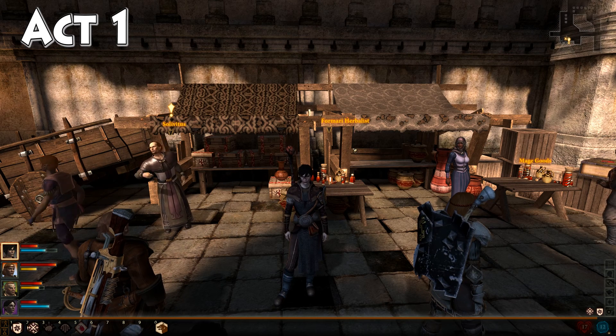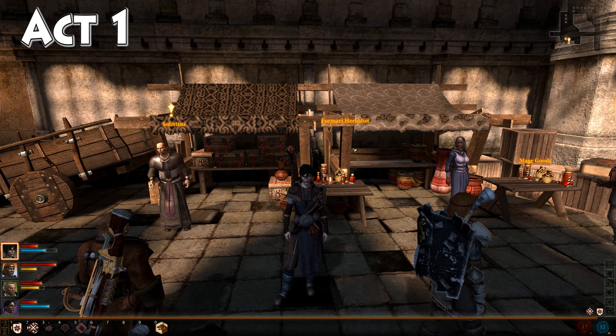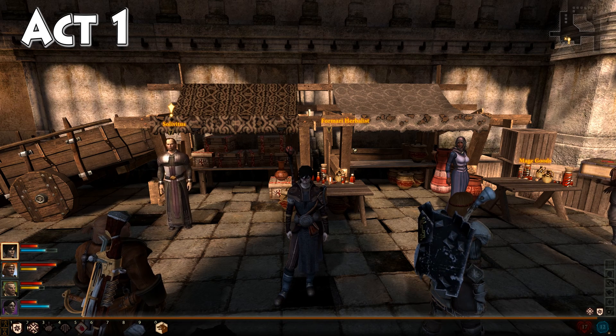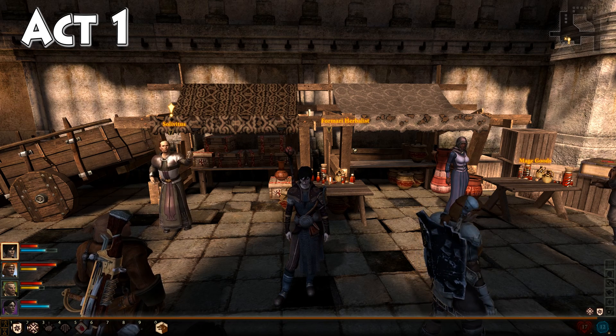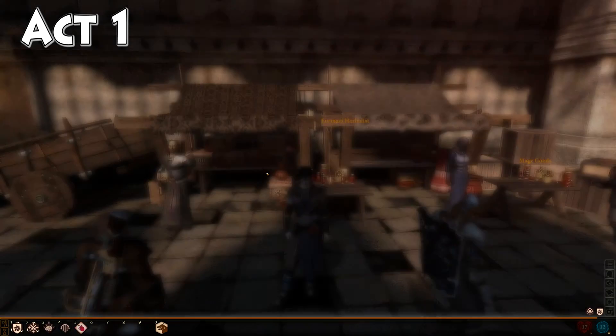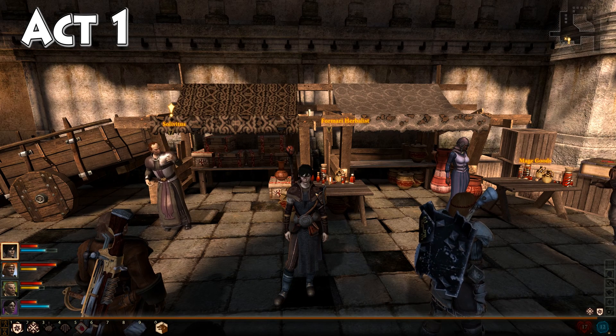We are back today out in Kirkwall in Act One, tracking down the restoration potion recipe. In order to find this, you need to be down here in the Gallows, which is where we are now. We are over here by the mage goods vendor at the Formari Herbalist.